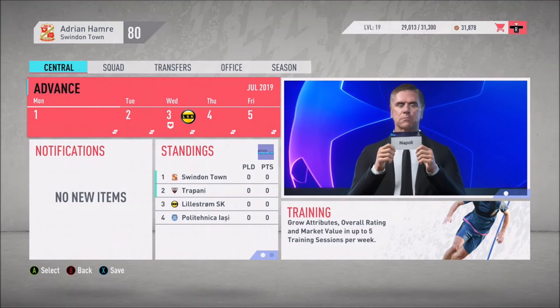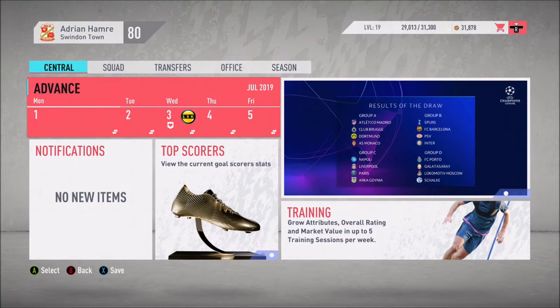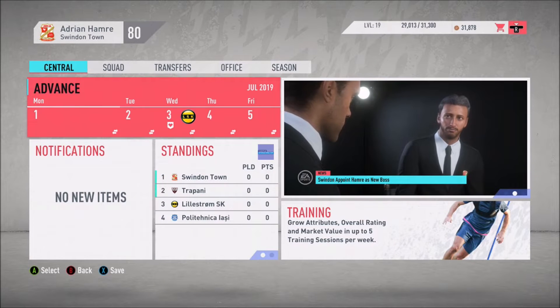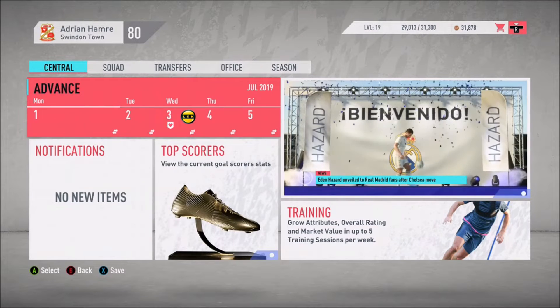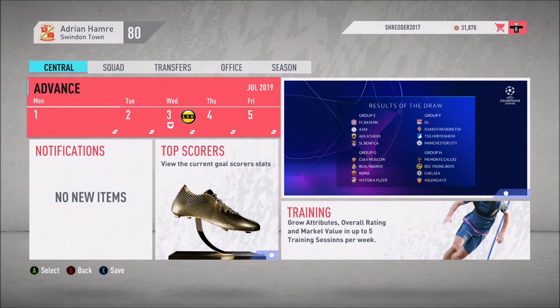Welcome to a new series on the channel - the FIFA 20 career mode. We are going to roll with Swindon Town in League Two of English football, the fourth tier of the English football system. Swindon Town has been one of my favorite teams over the past couple years. This year they're looking to get promoted into League One, and we're going to see if we can take them all the way up to the Premier League, through the Europa League and into the Champions League.